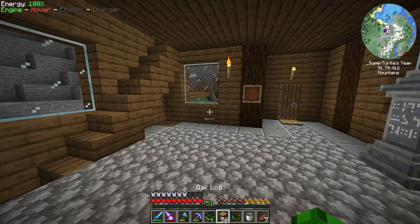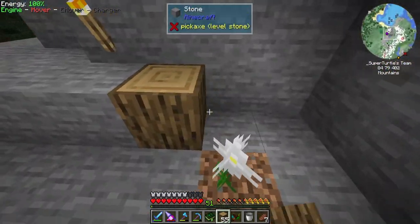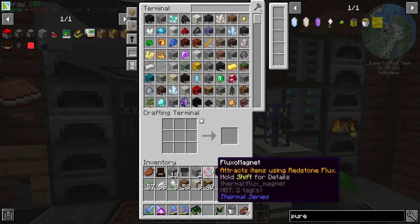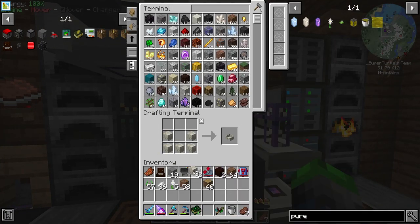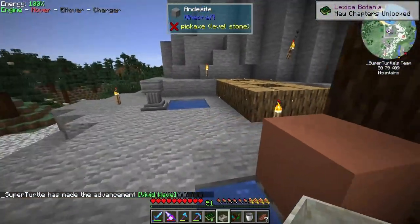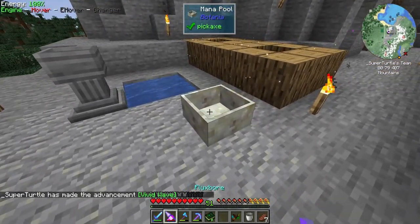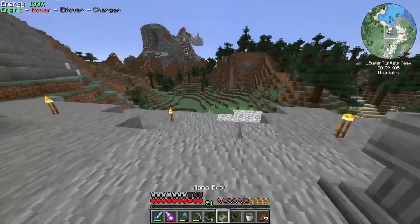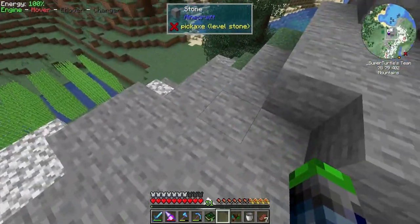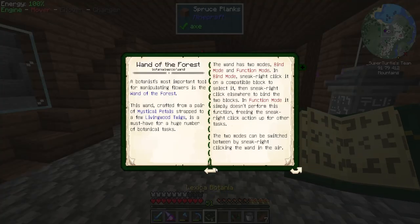This will let us interact with our mana stuff. We're going to need more oak logs because we need to make a few more things. While those are being converted, we're going to make a Mana Pool with the living rock — this is what we need to store the mana we're generating. We're going to put it right here and then have a few flowers over it.